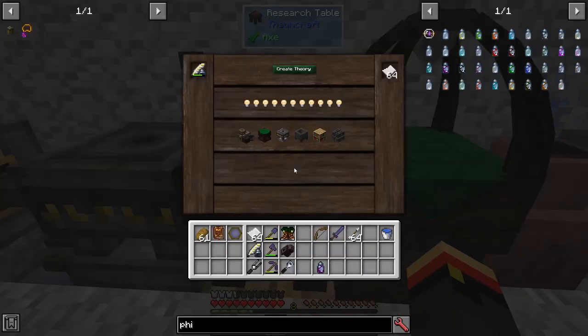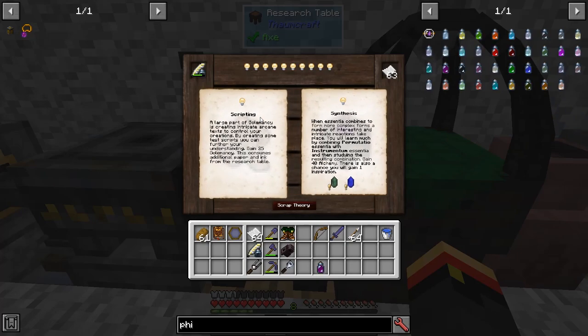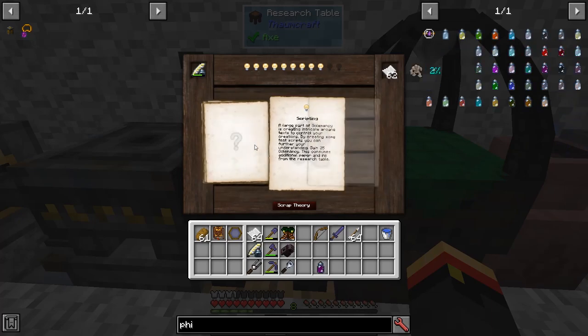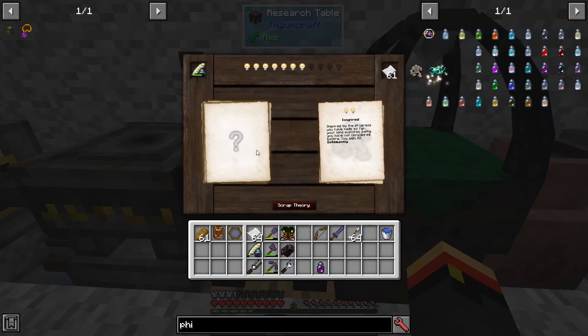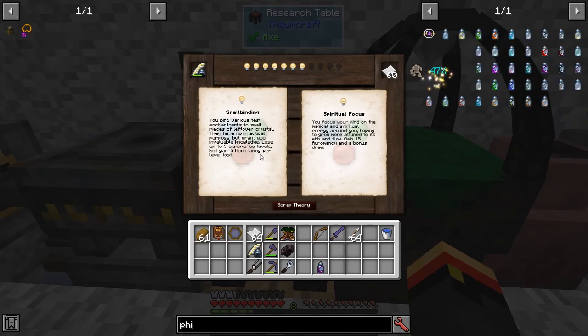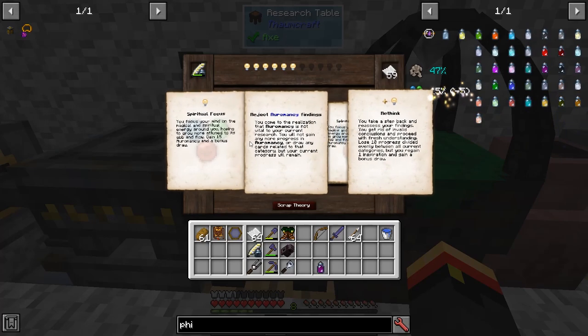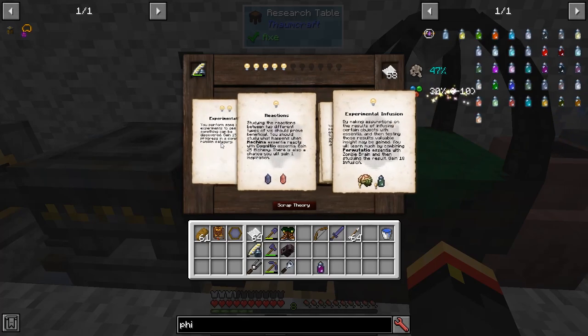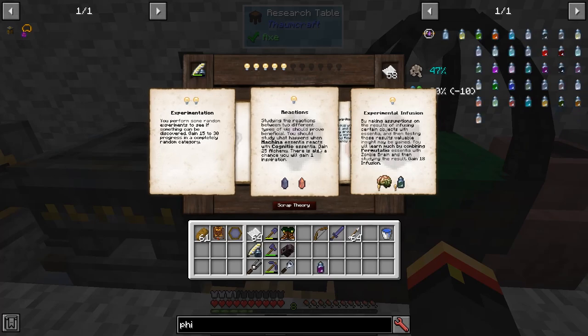To focus for Oromancy, we will use the Focal Manipulator. That's Alchemy, that's Goomancy — not what I wanted, but let's keep going. Okay, 15 Oromancy — that's what I want. More Oromancy, that's what I want. I can do reactions, experimentation, or infusion, so I'll do experimentation.